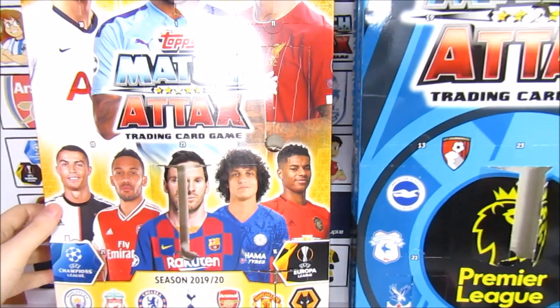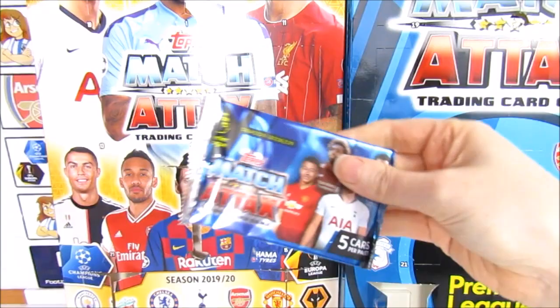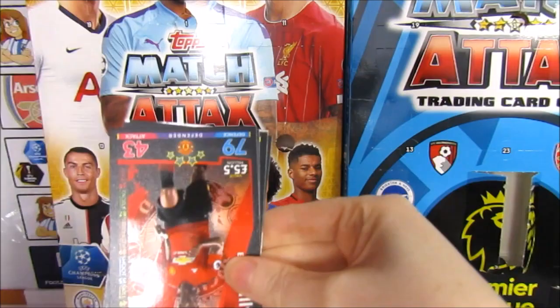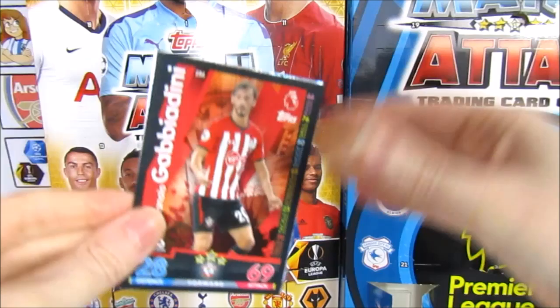So door nine - mine was kind of open already, that's the one I accidentally got my finger in. It's been a while since we had 100 clubs so that would be cool. We start this pack off with an Eric Bailey, then we have a Dinier, Lerma, a Gabbiadini, and the Man City badge.